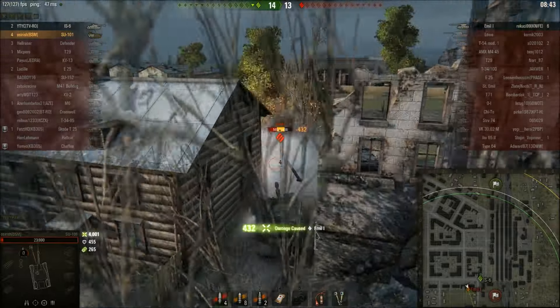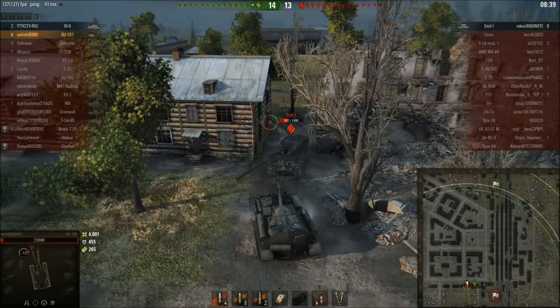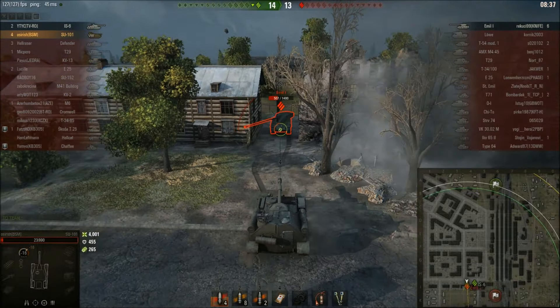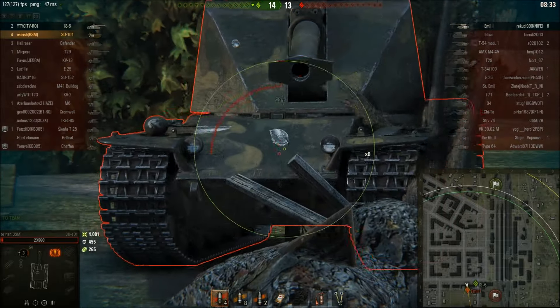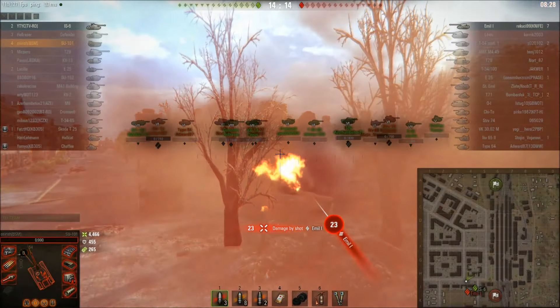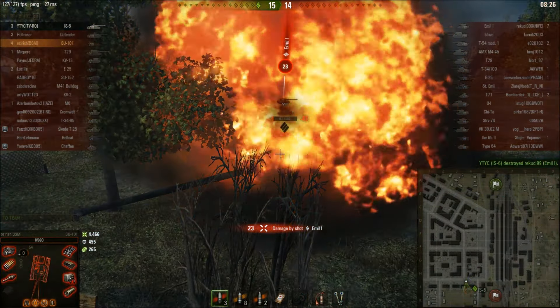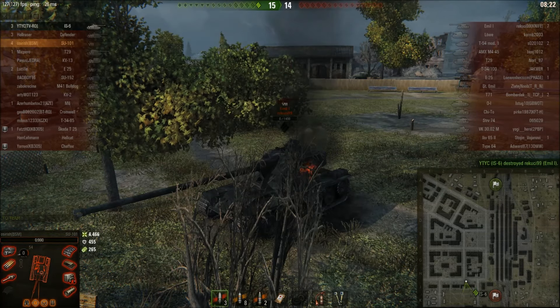We side scrape. That was three shots from the Emil - I'm wondering if he has a fourth or if he's on a reload. He seems hesitant to come around the corner, so I reckon he's reloading. I go for it - definitely on a reload. We put one shot in, he's on 500 health. I need help - the IS-6 misses a shot but we put one more in for 465 damage.